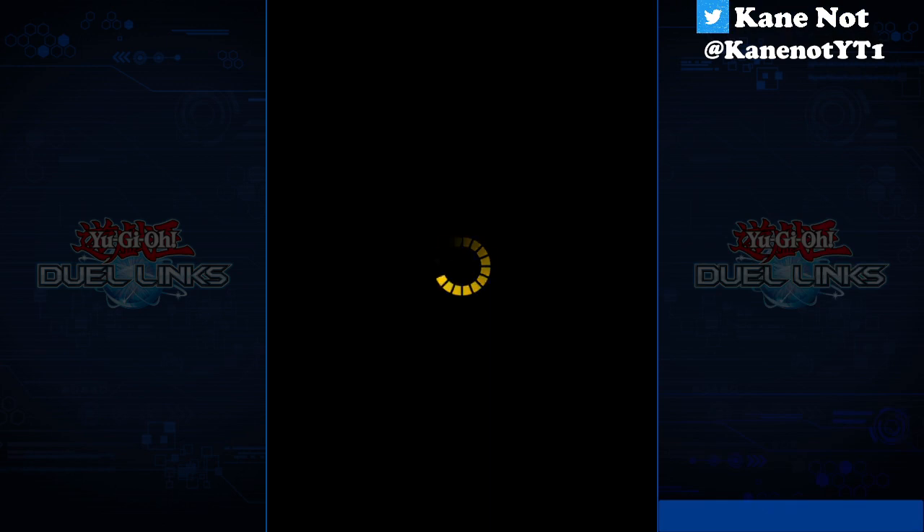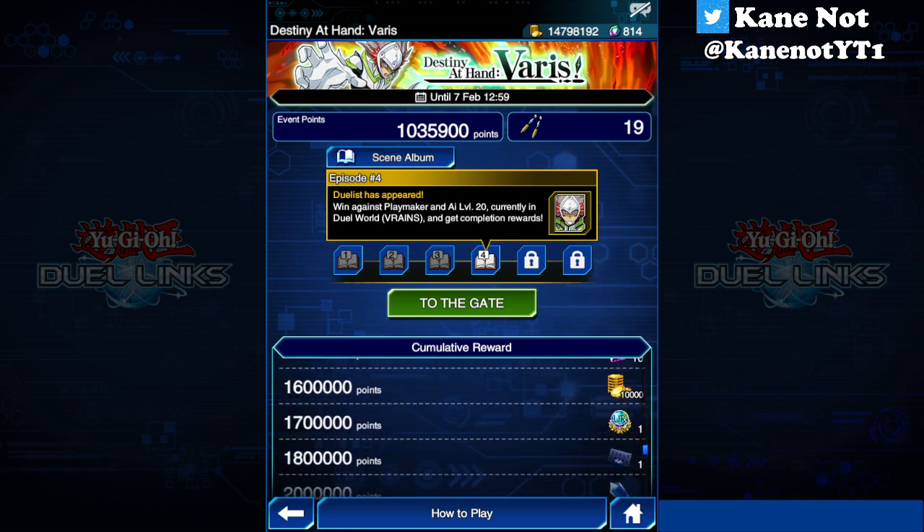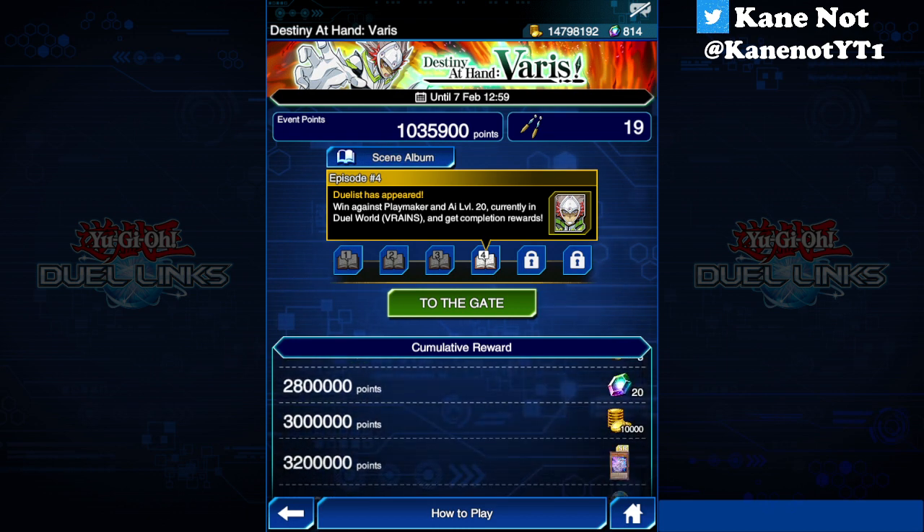If you are unaware, there are actually a few episodes on a consistent basis before you can unlock Varis as a playable character. Right now, with this being the 28th of January 2023, on episode 4 we can obtain Varis himself by winning a duel against Playmaker at level 20 and get the completion rewards. Right after that, it's straight on to business building a deck for Varis himself, as well as completing this entire event and obtaining all the key event items.